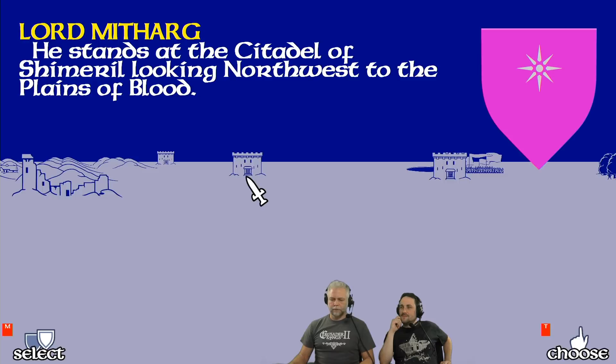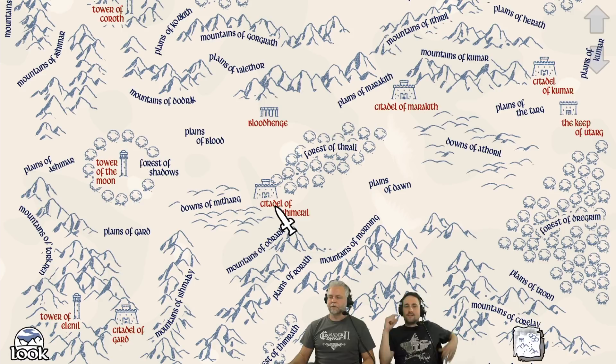Let's take a look at the map. We are here — Citadel of Shimmeril. We shall make our stand against Doomdark. The armies are going to come down here through this pass and fight on the plains of blood, of course. Very suitable.